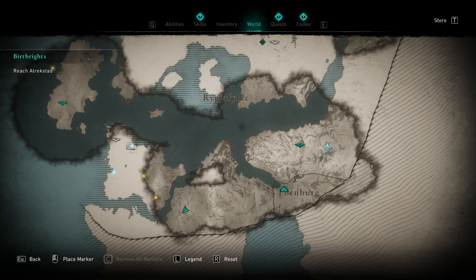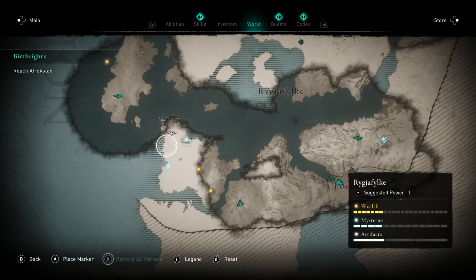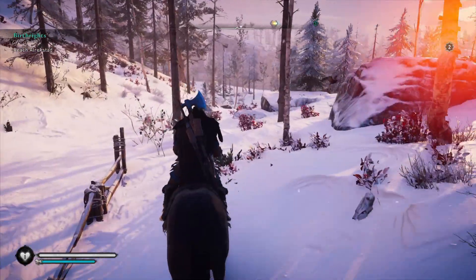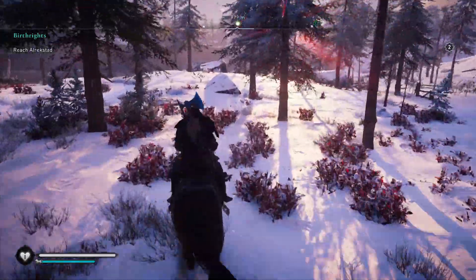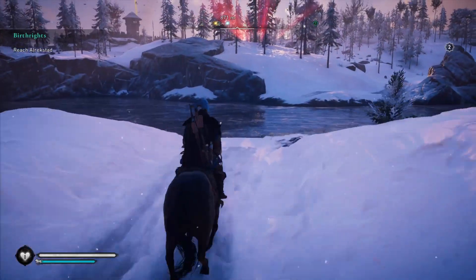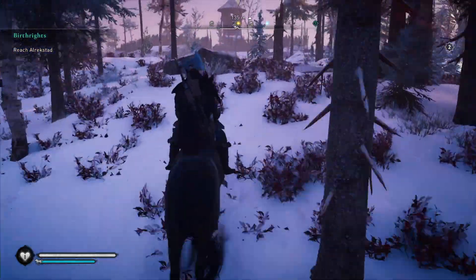Hello and welcome to the next episode of Assassin's Creed Valhalla gameplay. In this episode I'd like to clear the rest of the Hornburg area, so let's start by going to this point and getting the wealth. It's just across the lake - can our horse swim? Okay, wasn't too deep.